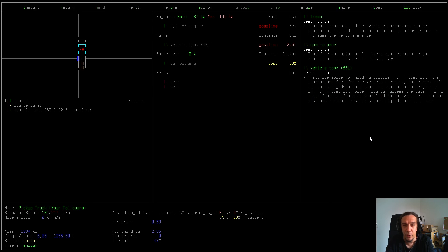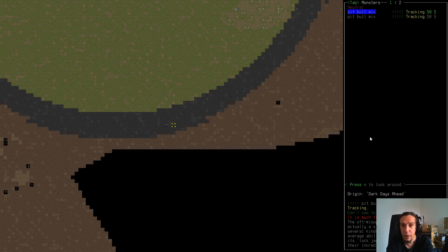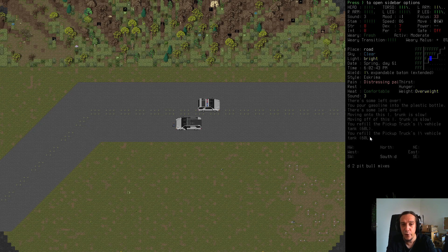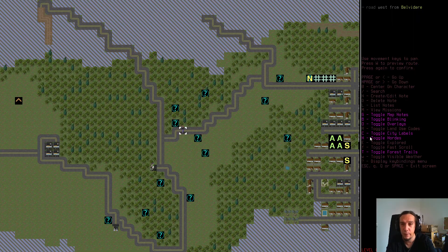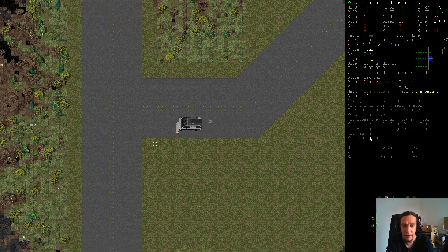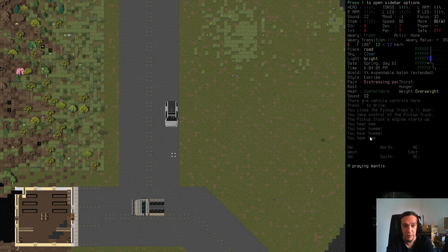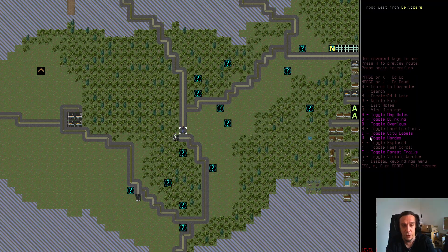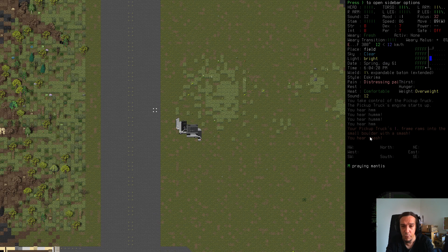Most of the time, animals like these pitbull mixes running around are completely harmless — the game warns you about them, but as long as you don't get close they won't bother you. Wildlife in general in CDDA is completely harmless. Mutated wildlife, though — like this praying mantis — is a completely different story.